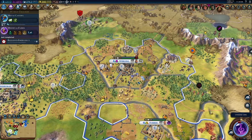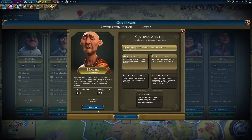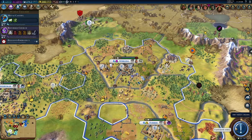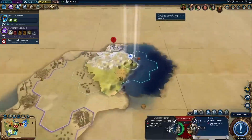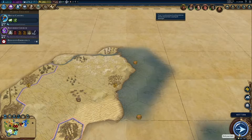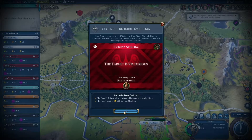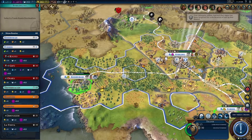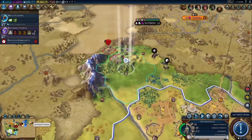Indeed. So we're gonna get Reform Church, because our military advisor said that'd be a good thing to do. So we're gonna promote him. I'm just gonna delete this scout — I really don't need it anymore. We got the era score that we needed. I guess we'll start trading with the Dutch — send them to Harlem. That's fun to say.